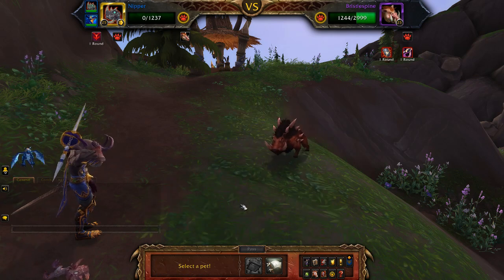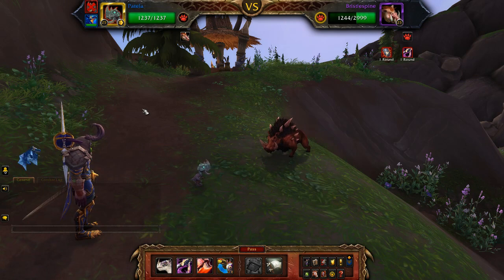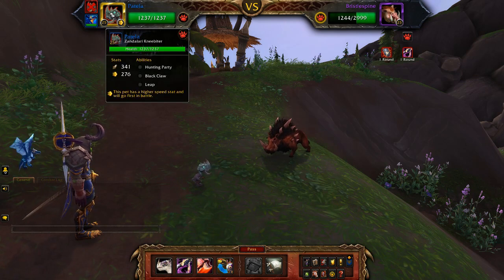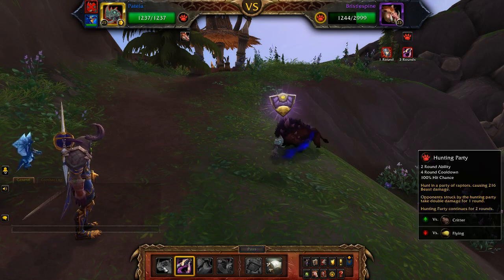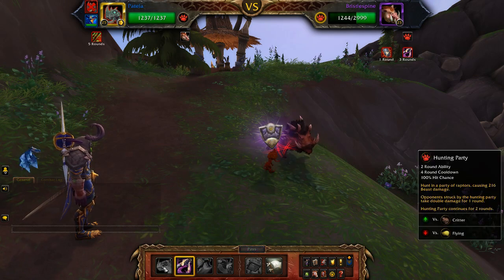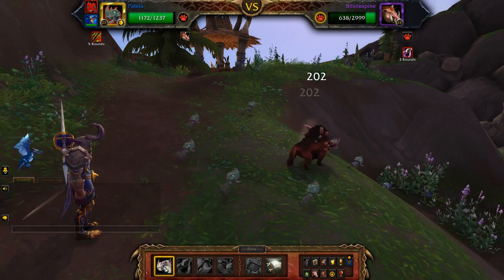Bring in another Zandalari. In this case I'm using a Knee Biter, but you can use any combination of Ankle Renders and Knee Biters. As long as you've got two of those it doesn't matter which ones, because they have the same moveset. Reapply Black Claw and then use Hunting Party again. By the time Hunting Party is finished, Bristlespine is usually dead.